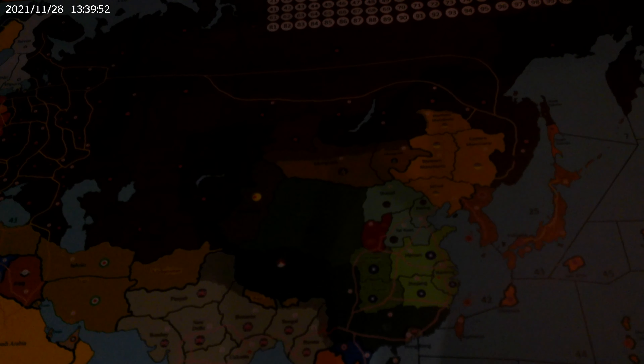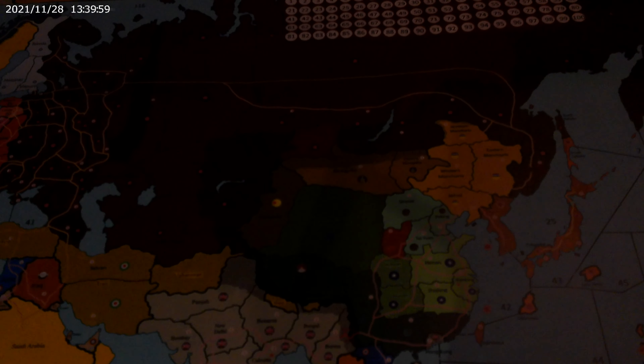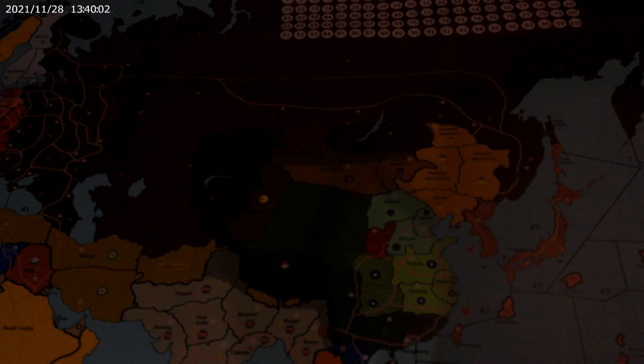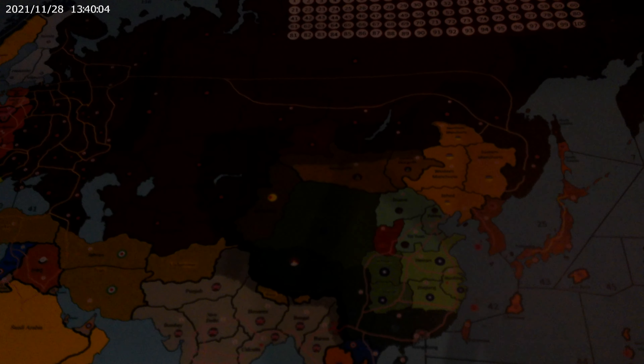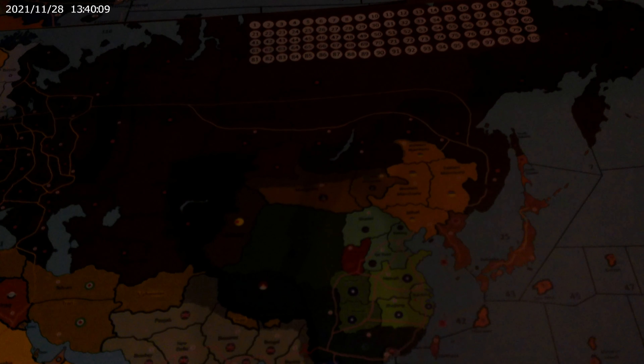Everything is pretty much unlocked right out of the gate — training wheels are off. This is everything the Terra Bellum game series has been striving to achieve, thrown at you all at once. It's definitely sink or swim time. Let us know what you think, how it looks, how you like the colors. We'll get it set up for the beginning of World War 2 — see you then.